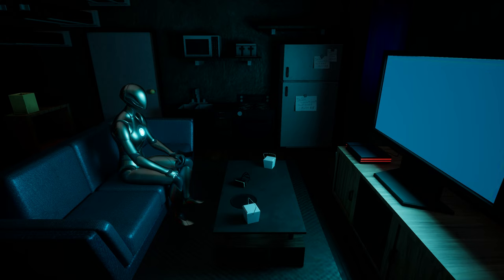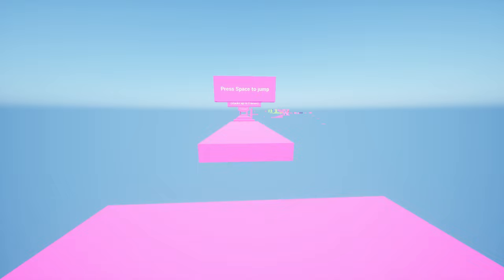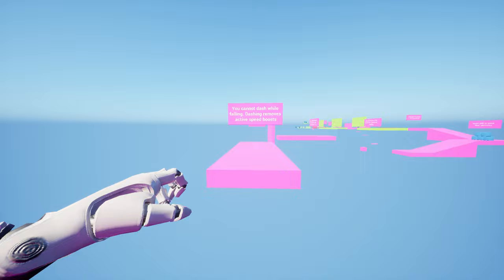Oh I thought he was crying, he's just putting a headset on. Press space to jump - jump again right after landing for a speed boost, stacks up to two times. You can run off walls and jump off them. Staying on the same wall slows you down. Press shift after jumping to dash once in any direction. You cannot dash while falling - dashing removes active speed boosts.